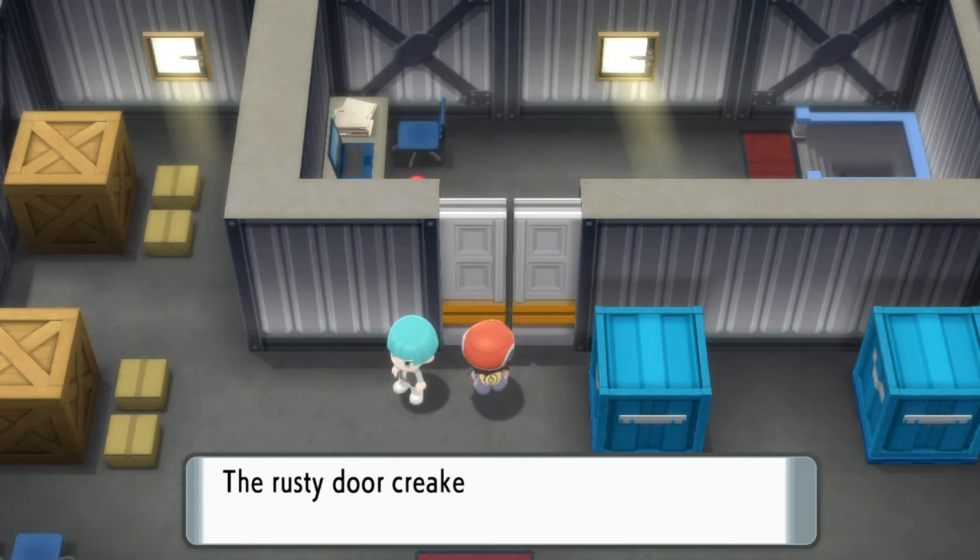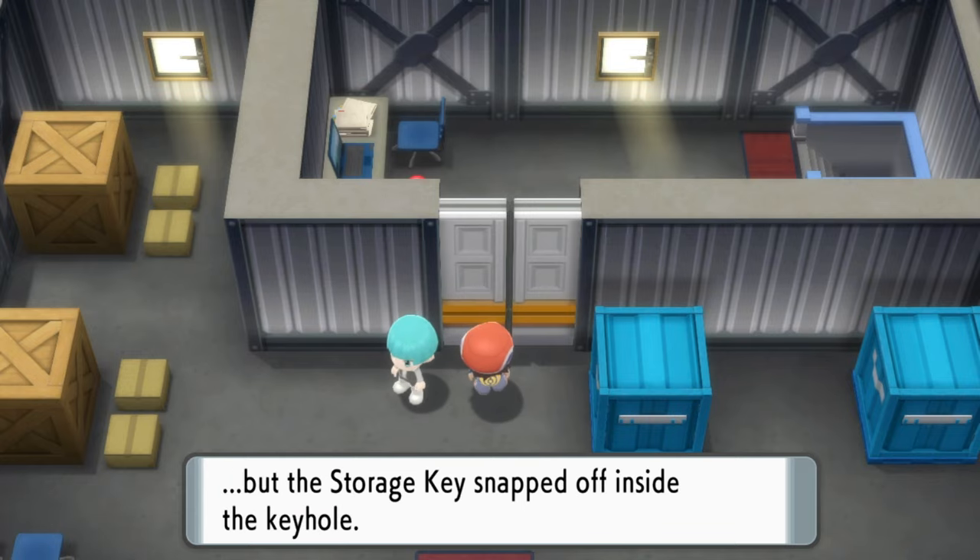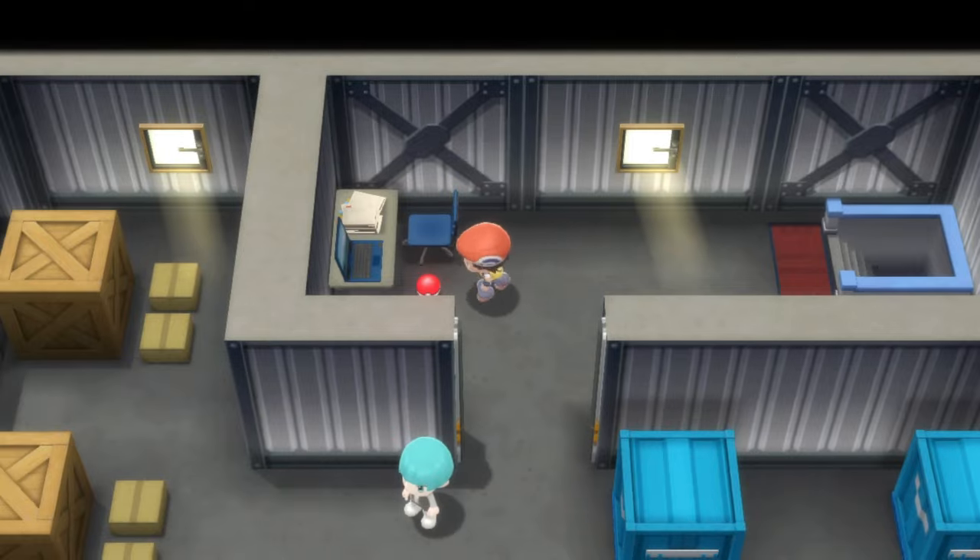But once you've got the storage key, you can then get into the warehouse. And this will eventually be the way that you pick up the key to be able to get into Team Galactic's HQ.